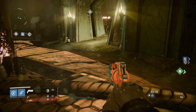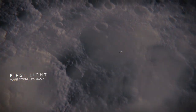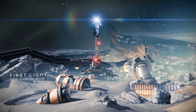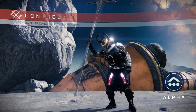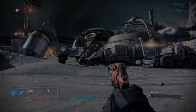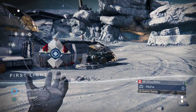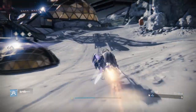Coming in at number four is First Light. This map takes place on the Moon, and OG Destiny 1 players will remember it as one of the two maps available during the Destiny alpha — really going back to the earliest roots of Destiny 1. Aesthetically, this is one of the best-looking maps I've ever seen in Destiny — the location and scenery are top notch. It's also one of the biggest maps in Destiny 1, if not the biggest, and the fact that you can get your sparrow out really suggests that.